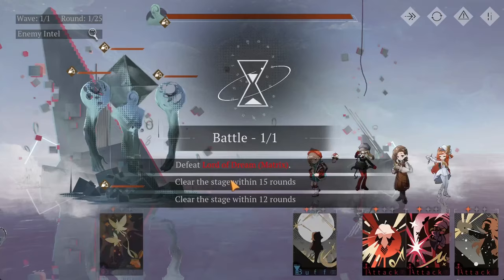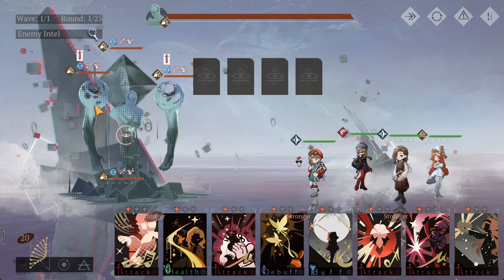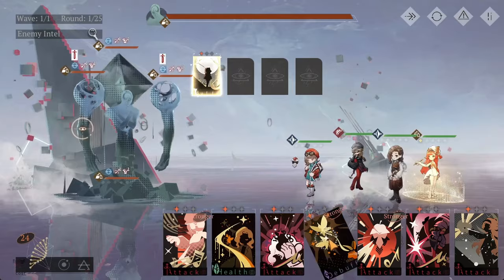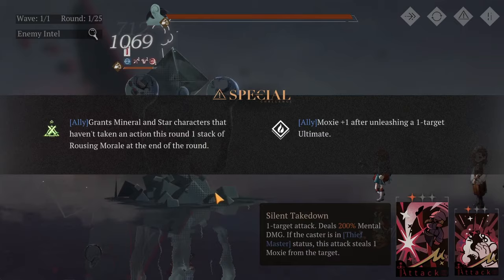Since it's an AoE stage, Regulus has a great time on this stage. I'll talk about the mechanics first — there are two ways to fight this stage: either focus the body twice and kill it twice, or focus the arms and cube before focusing the body once. We're going to be attacking with every skill except for Regulus because we want to take advantage of the Rousing Morale buff that Mineral and Star characters get for not acting that round.